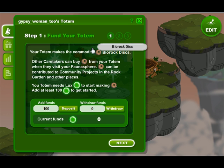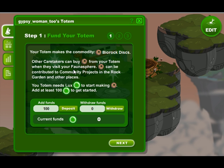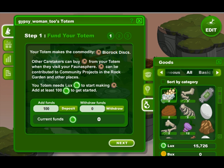Welcome back to Let's Play FaunaSphere. We're going to look at our totem today. We want to fund our totem so we will need some lux to put in here. It automatically comes up with a hundred lux, and if we check our goods we see we've got some lux to put in. We want to deposit more than that because we want it pumping out pretty fast. So we can highlight it and type in the amount of lux we would like to start with. We're going to go with a thousand and we must click this deposit button or it's all for naught. You can see current funds are one thousand. There's another box to withdraw funds if you would want to do that at some other time.